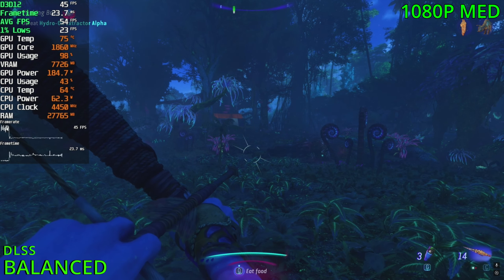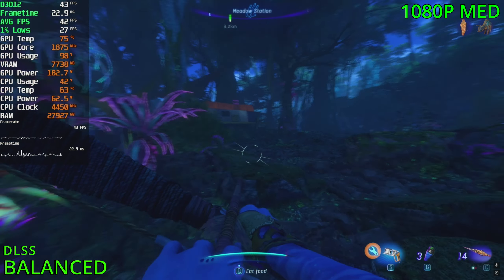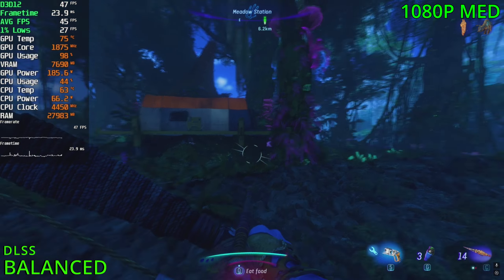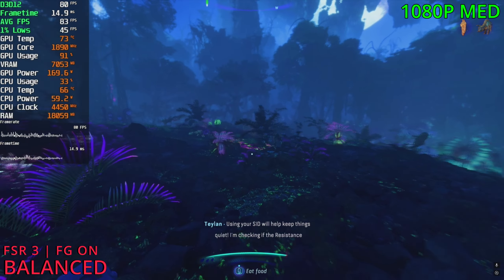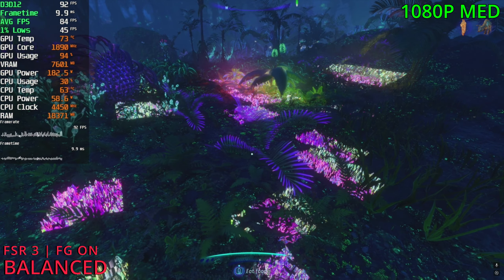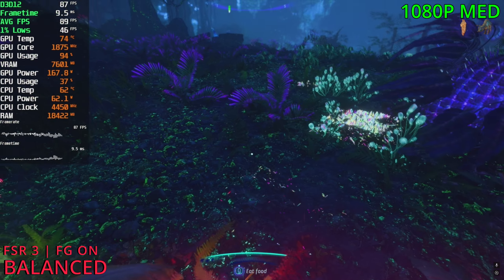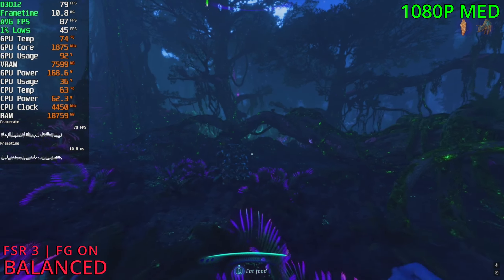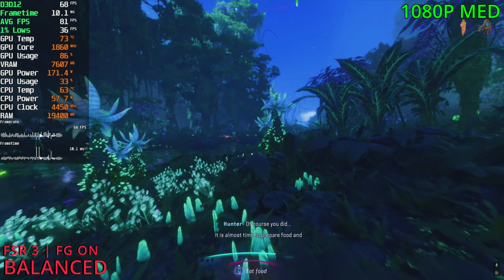With DLSS at the balance preset, we're now up into the mid 40s from the low 30s — an FPS gain, and the game looks fantastic still. But we still can't quite hit 60 FPS. With frame gen active, we're now sitting in the mid 70s and the 80s, so 60 FPS is doable, but you will need some fake frames in between. The grass is bugging out a bit with frame gen, and the game is definitely stuttering more. I'd probably use DLSS for this one, but if you want 60+ FPS, FSR 3 with frame gen can do it.